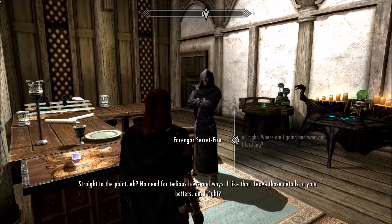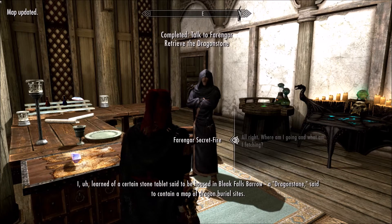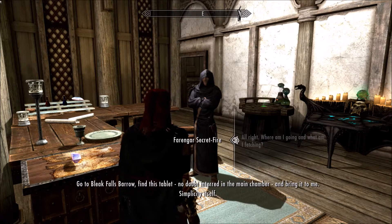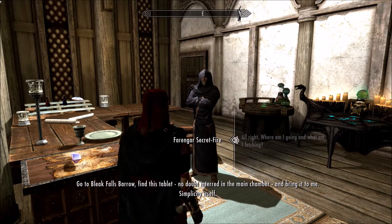Alright, where am I going? I learned of a certain stone tablet said to be housed in Bleak Falls Barrow — a dragonstone said to contain a map of dragon burial sites. Go to Bleak Falls Barrow, find the tablet, no doubt interred in the main chamber, and bring it to me. Simplicity itself.